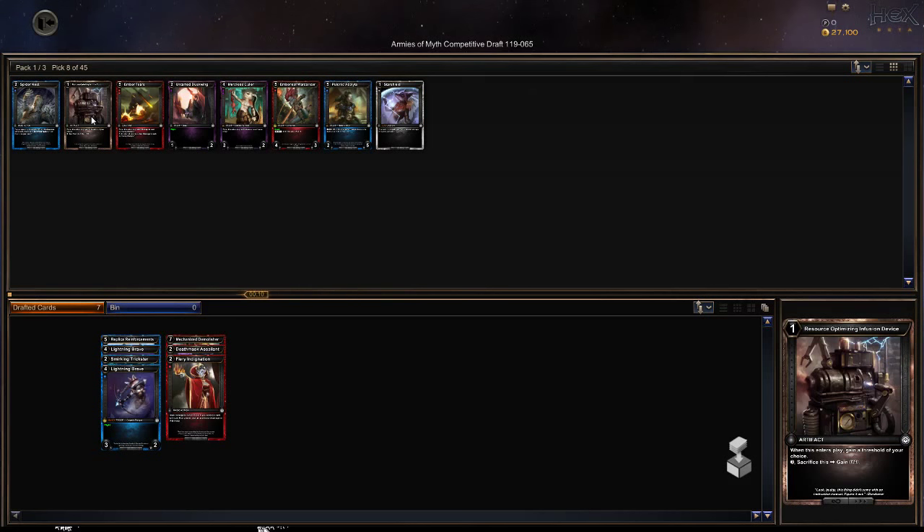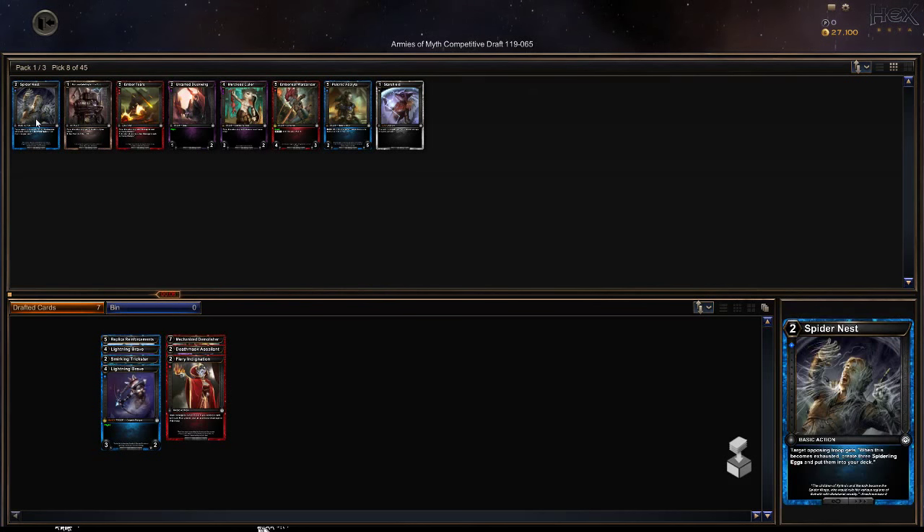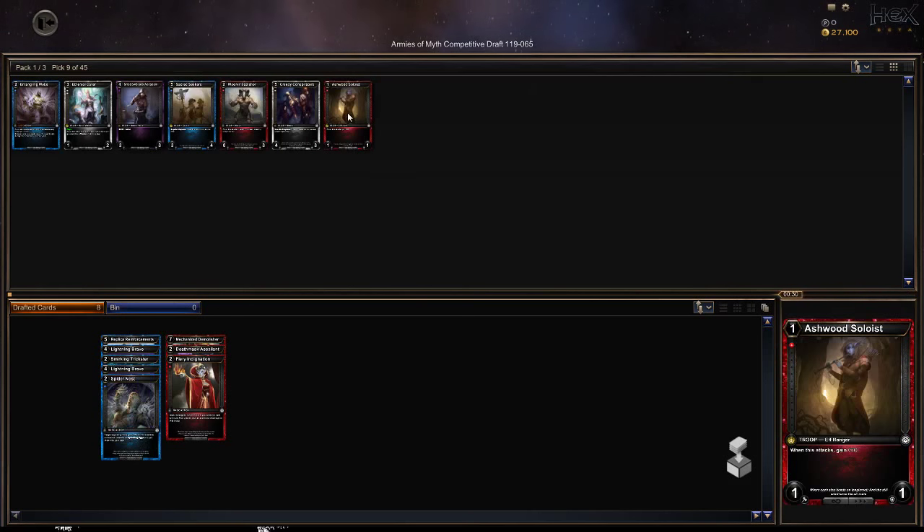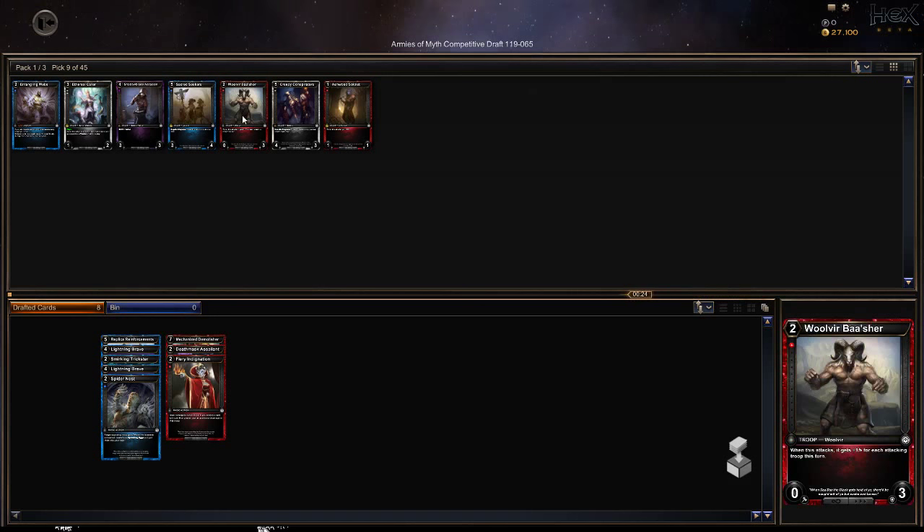Gain a threshold of your choice. Spider Nest — that seems pretty awesome. It creates a couple little spiderling eggs and puts them in our deck. Whenever this thing attacks, gain one resource — so this gives me mana when it attacks, which is pretty awesome.